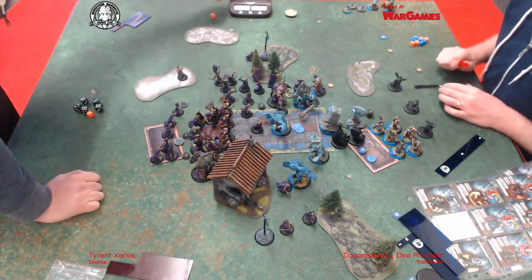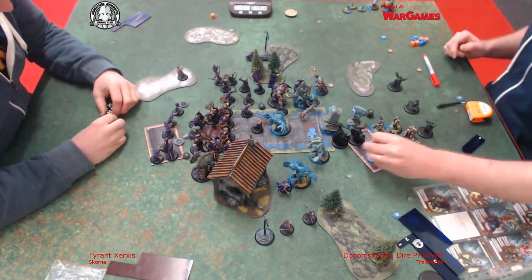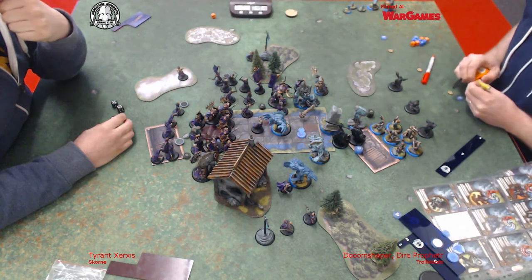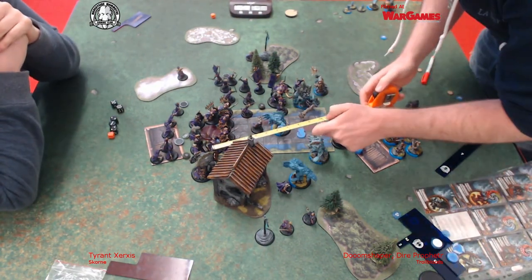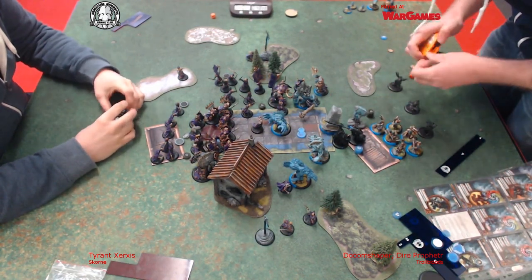I made a bit of a mistake here - I probably should have sidestepped the Legends back into base-to-base for the extra plus-two defence. That would have made them defence 16, which would have made it harder for the Earthborn to hit them. I didn't realise they had that.